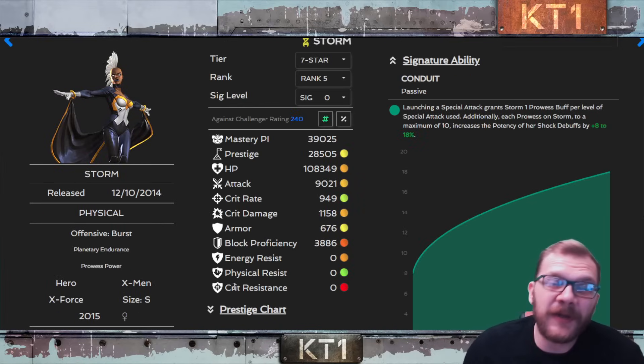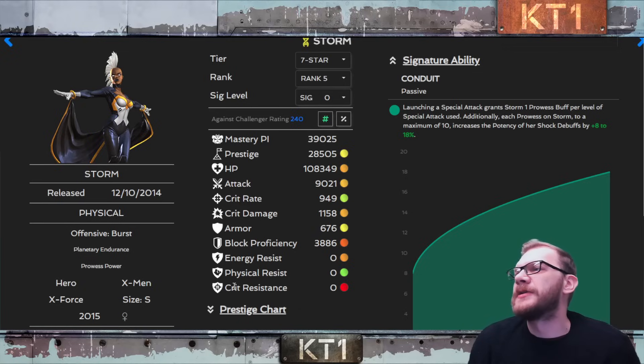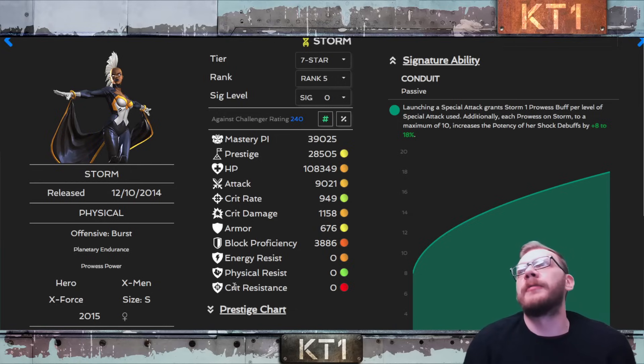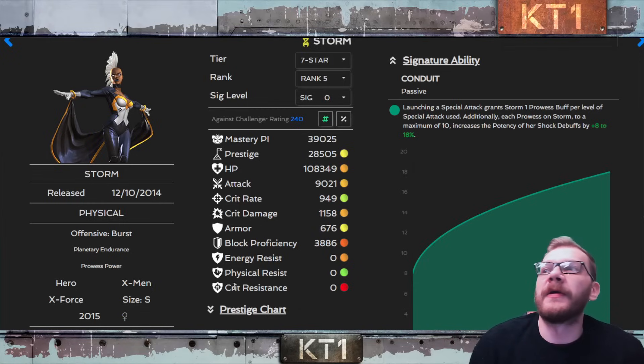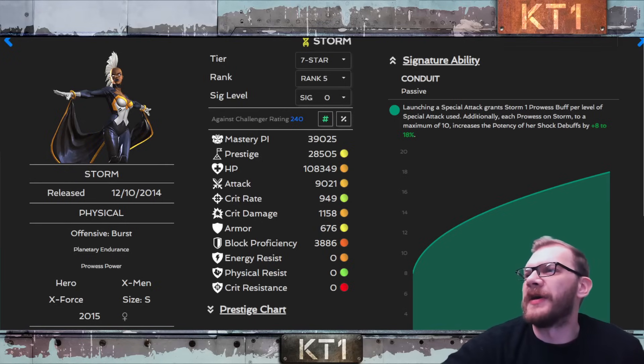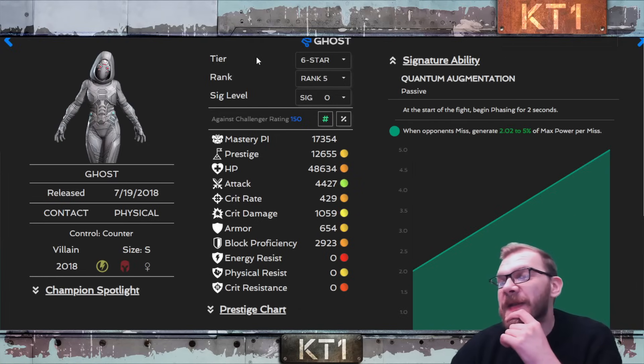Archangel is still going to work just fine — he shuts nodes down fast. Storm could also be one of the cheesier, nukier attackers, especially with skilled champions potentially still present. With her shock immunity, when Hazard Shift triggers she gains prowess very quickly. Her heavy attacks can pause those prowesses so they never expire mid-fight, which also lets you potentially avoid triggering Sugar Pill in many instances.